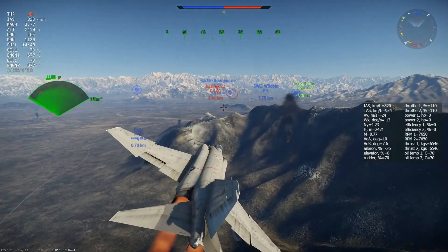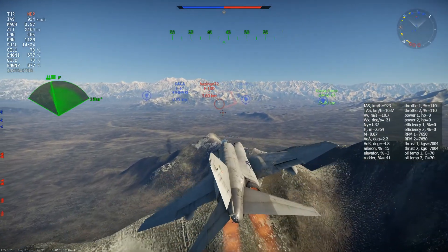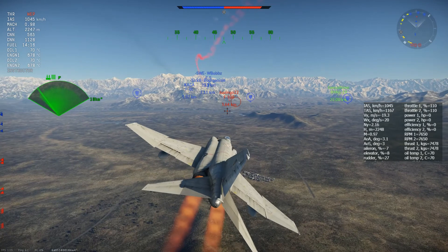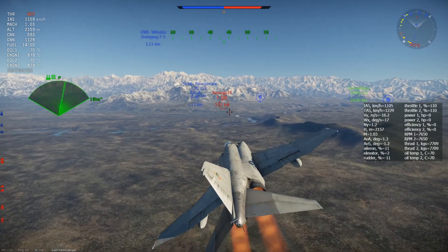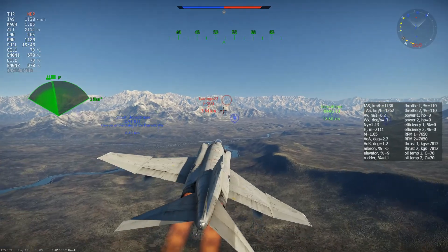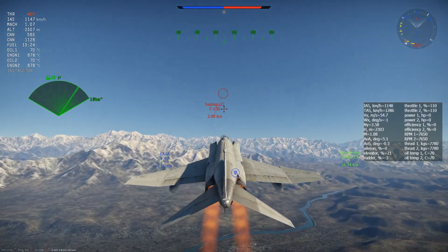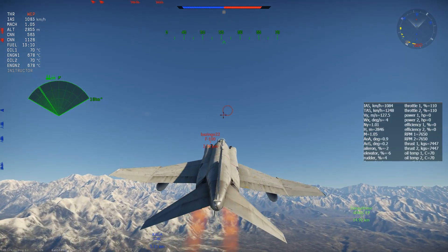Cloud cover is also going to have an effect. You won't know until you get into the match, but it's going to affect when you see people. If it's low cloud cover and you're in a plane that doesn't perform well at high altitude, you may want to stay in that mid range and kind of pick off players as you see them. It's just something to think about — I'm not going to tell you how to play; I'm not an expert. It's just something I consider when going out on a sortie.